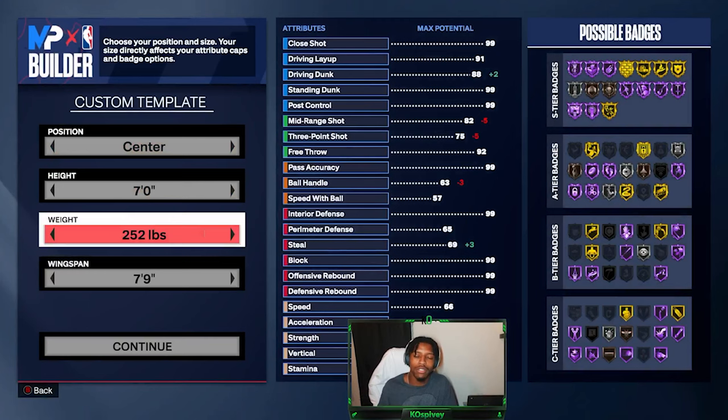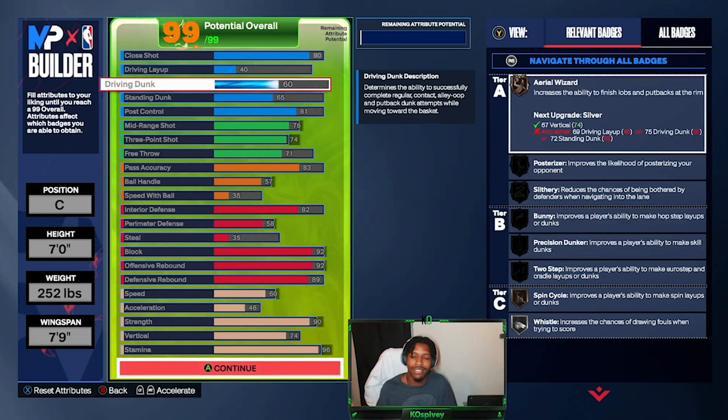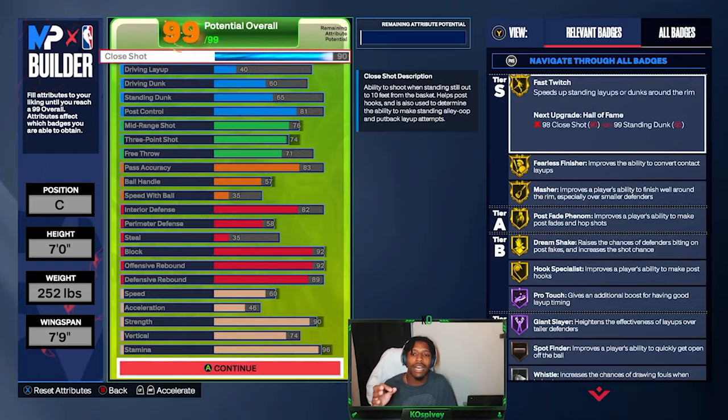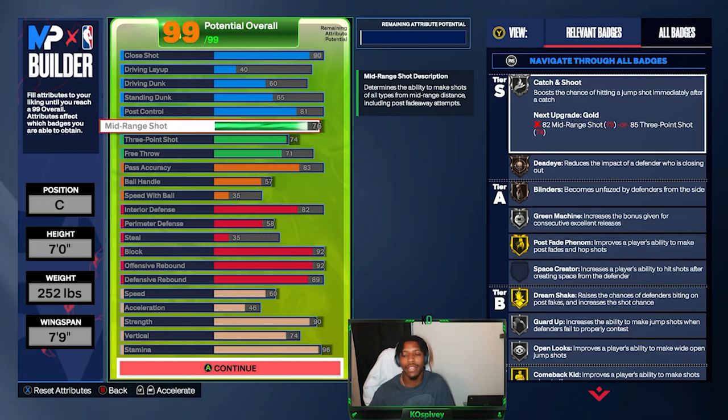Let's get into this build real quick. Position: center. Height: 7 foot. Weight: 252. Wingspan: 7'9". Close shots: 90. Driving layups: 40. Driving dunk: 60. The main focus of this build was to get the close shot high and the post control to at least gold, which I did. I could drop this down but then I lose Post Technician. Getting it to gold — well, let's get Dream Check on gold. So that was very important to me.